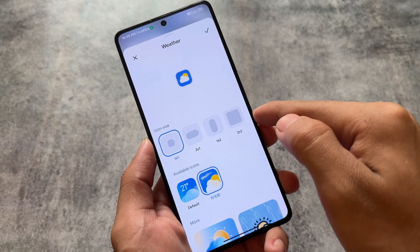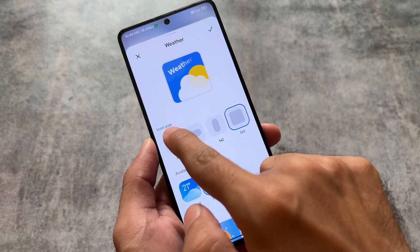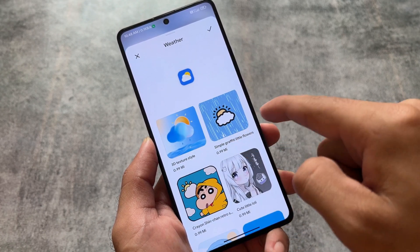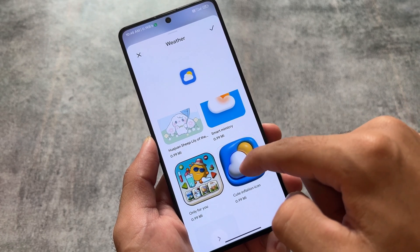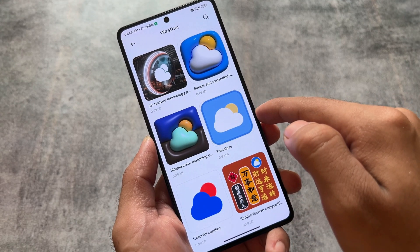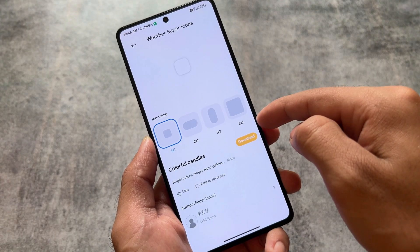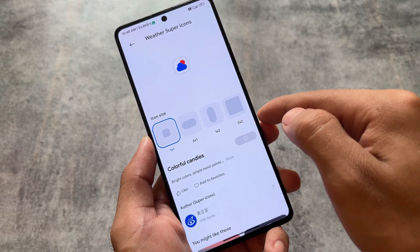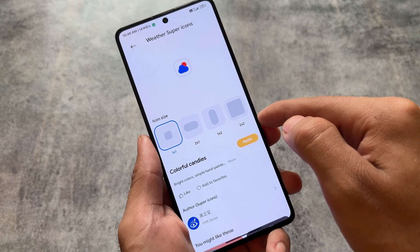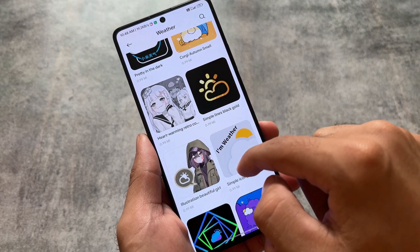This custom ROM also gives you the ability to use some super icons even if they are paid — basically all the super icons are unlocked. For example, there are many icons available for the weather app, so if I want to try out an icon on my device I can simply click download and it will be downloaded with no issues.